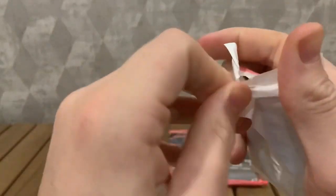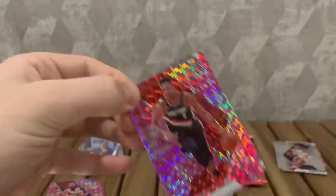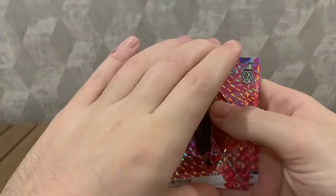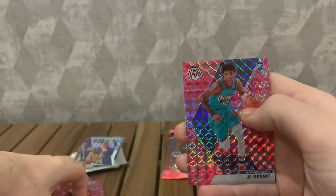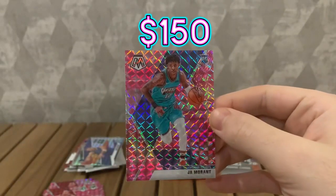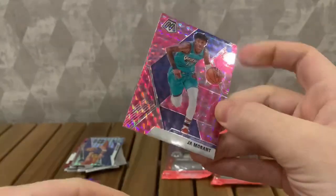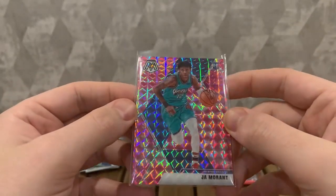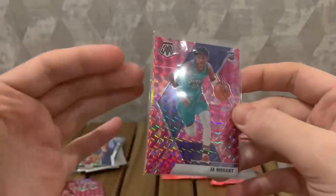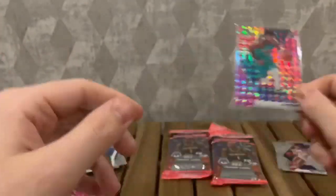Let's see - please be a rookie, I don't want another USA. Ja Morant! That is a beautiful card. Ja Morant pink mosaic rookie. Can't complain. You know what, I'm going to open up another pack for this - that is definitely worth it. Beautiful card, I really like the way this looks - the pink camo, the mosaic, it's an awesome card. And I love this uniform with this jersey. I'll be taking that.